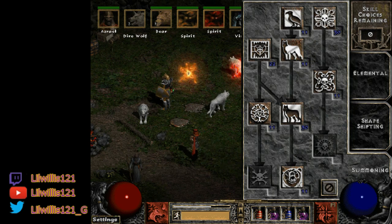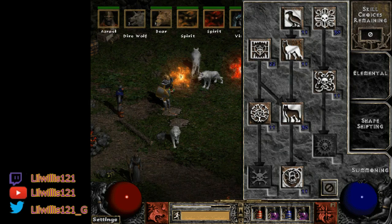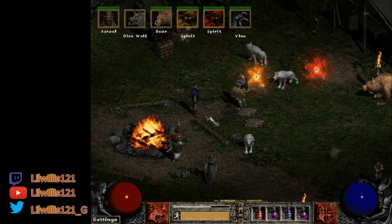To summarize skills: 20 points Rabies, 20 points Poison Creeper, 20 points Summon Direwolf, 20 points Lycanthropy, one point Heart of the Wolverine, one point Grizzly Bear, one point Solar Creeper, one point Fury, one point Carrion Vine, and the rest dumped into Feral Rage. Now let's hop over to the stats page.